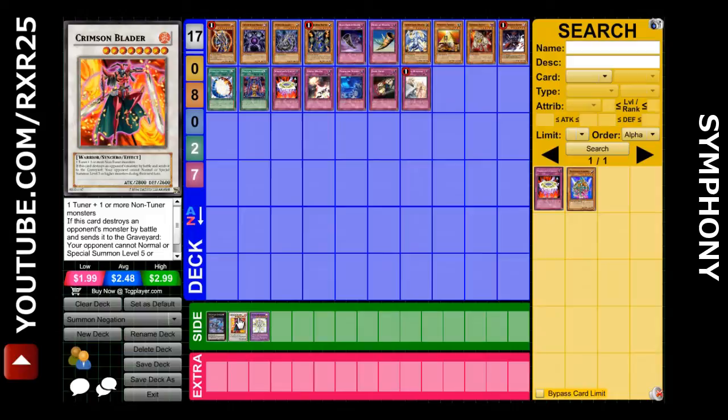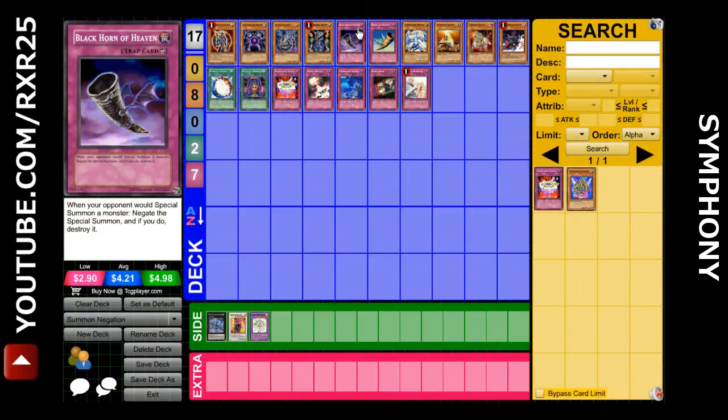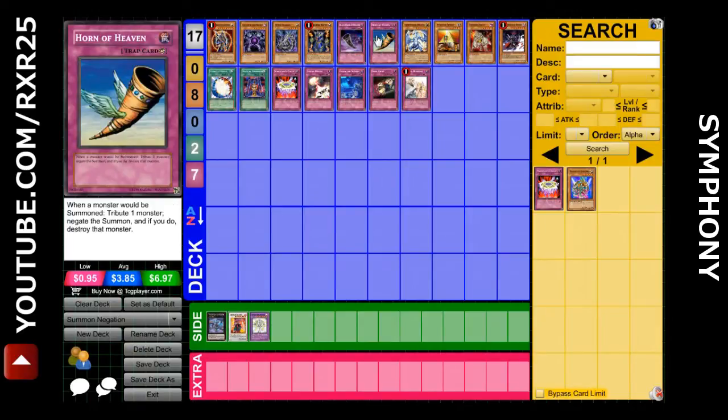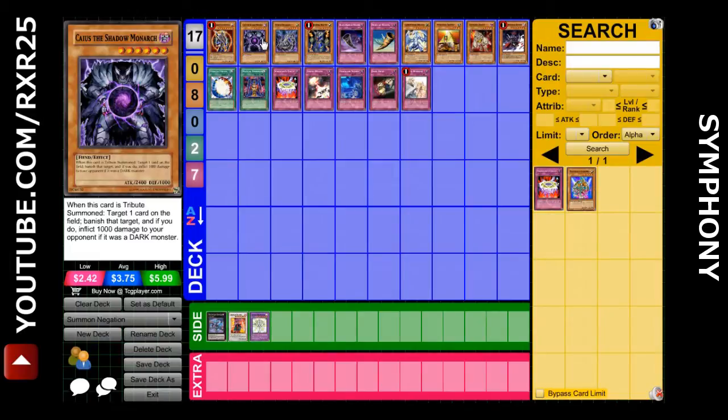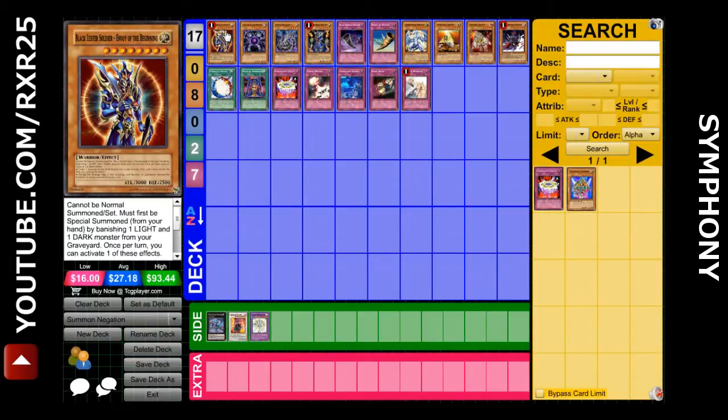How do you negate these? There is Thunder King Rai-Oh, a great side deck choice — not as good when it was at 3, but still very strong. This will negate Inherent Summons by Tributing itself. There is Black Horn of Heaven, which is free but only on Special Summons. And there is Horn of Heaven, which hits both Normal and Special Summons as long as you can Tribute one card. All these are only for Inherent, so Caius would be an Inherent Normal Summon and BLS would be an Inherent Special Summon.